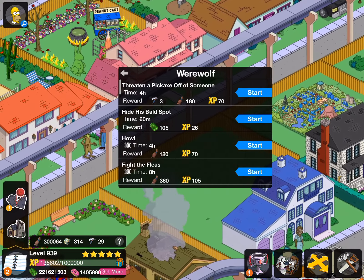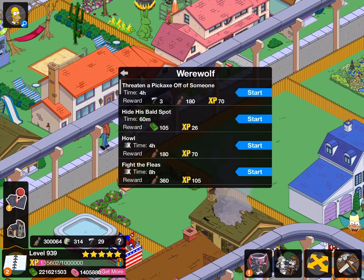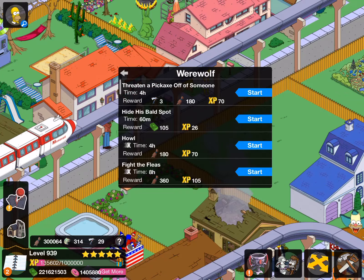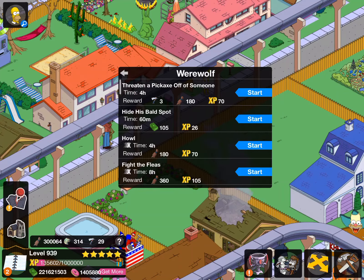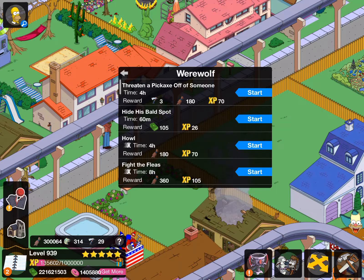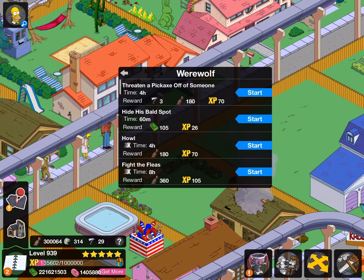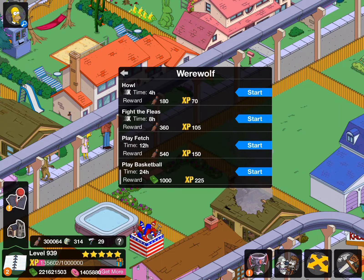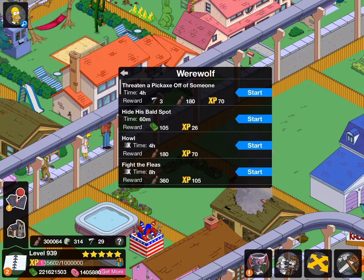So we're going through this character — this is the Werewolf. He costs 145 donuts. Here are all of his tasks: threaten someone with a pickaxe, hide his bald spot, howl, fight the fleas, play fetch, and play basketball. He also comes with the Howl Hill decoration, which I'll show you in a second.